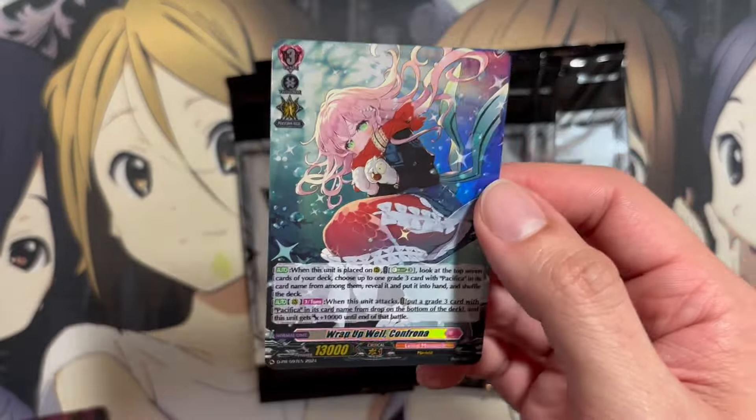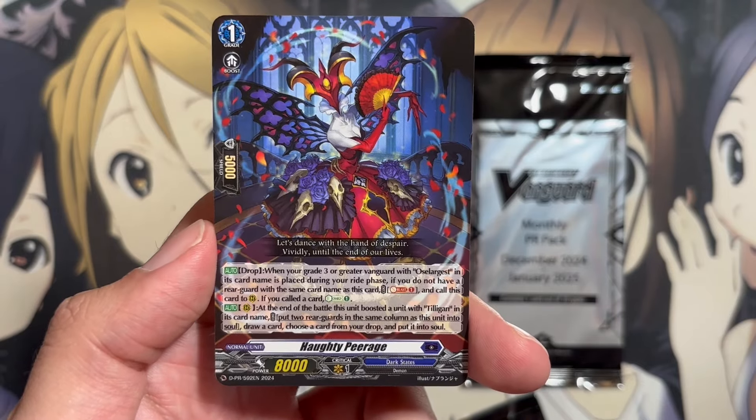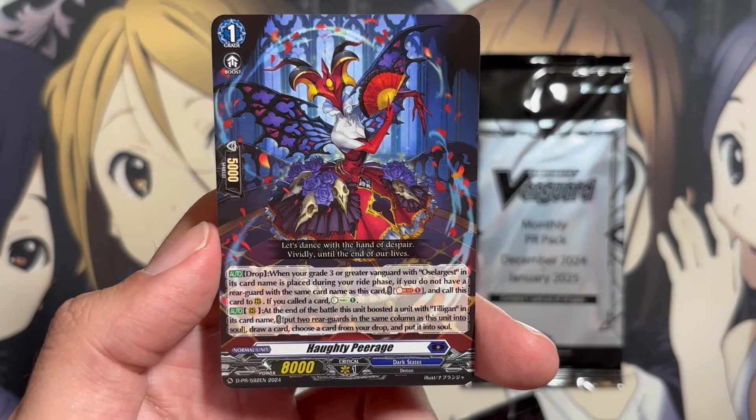Hottie Peerage. When your grade three or greater Vanguard with Ocelergist in its card name is placed during your ride phase, if you do not have a rear guard with the same card as this one, Soul Blast 1, call this card to rear. And if you called the card, Energy Charge 1. I believe the grade ones all have that same ability, being able to call this card — it's kind of a discard cost usage card, setting it up in the drop zone. And then at the end of the battle, this unit boosted a unit with Tiligon, which is the backup grade three for Ocelergist — put two rear guards in the same column as this unit into the soul, draw a card, and choose a card from your drop and put it into your soul, heading up more cards especially if you have other Ocelergist in the drop to use for the Soul Blast for Tiligon.